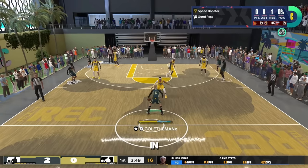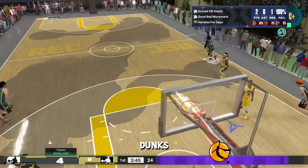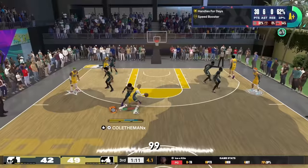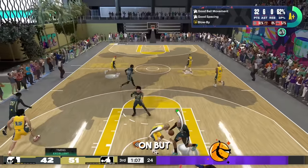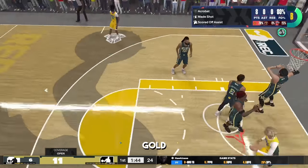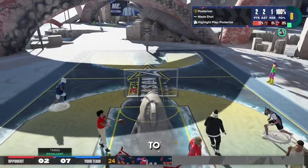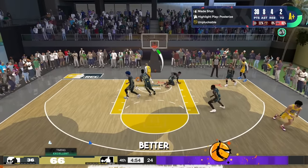I'm getting some nasty contact dunks and it doesn't matter who I'm doing it on — the point guard, the lockdown, the center with a 99 block. It does not matter. Anybody standing in the paint is getting yammed on. With badges like gold posterizer, hall of fame slithery, and gold precision dunker, it's so easy to time. You can head over to your HUD settings and make the meter even bigger so you can see it better and time it better.